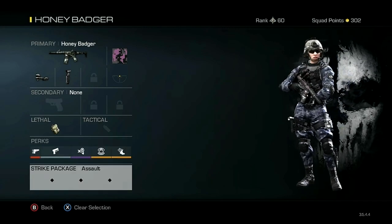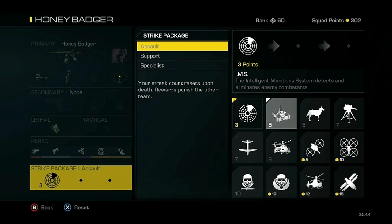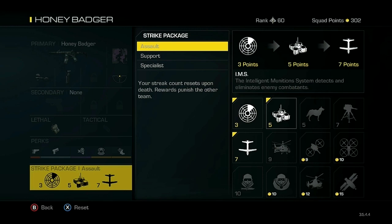For the Strike Package, be a team player. Either pick Support or Assault and always try to choose a Sat Com — they help your team out greatly. I like to use an IMS for the number 5 slot. And then I've been having a lot of fun with Trinity Rockets lately, so I'm going to go ahead and throw that on.